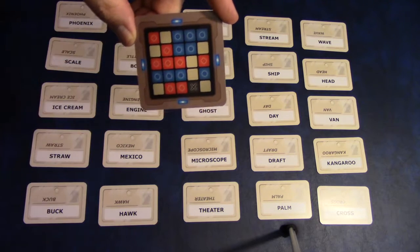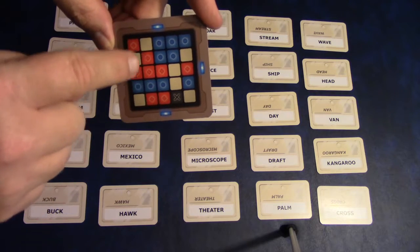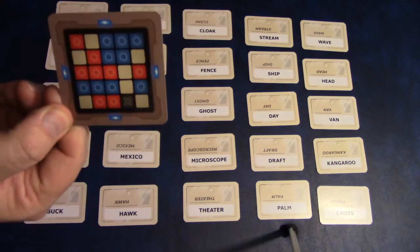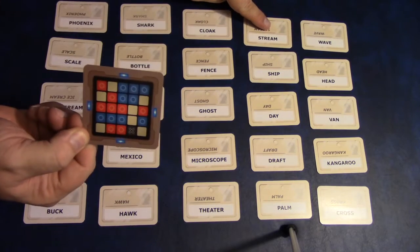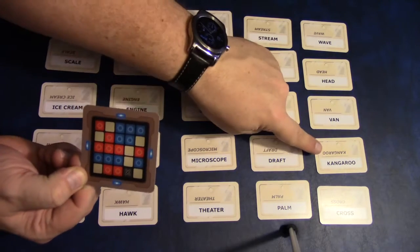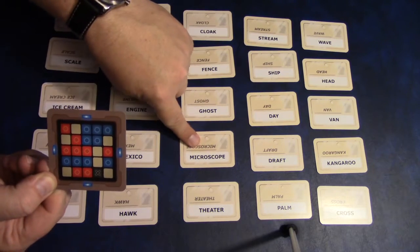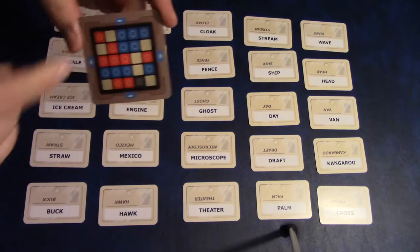For the blue team, they are trying to get all of these words correct. The blue team's words include: wave, stream, cloak, fence, ship, kangaroo, microscope, Mexico, and straw.